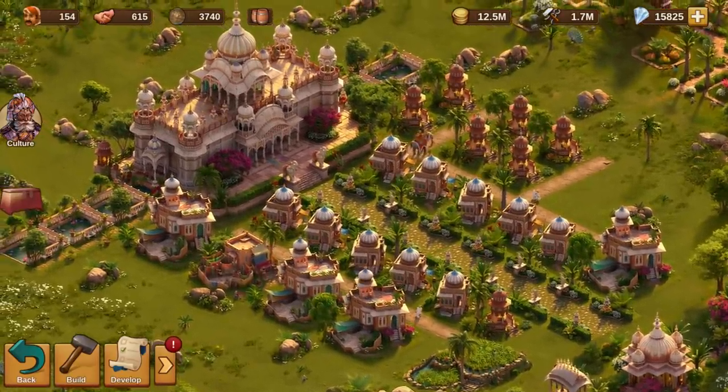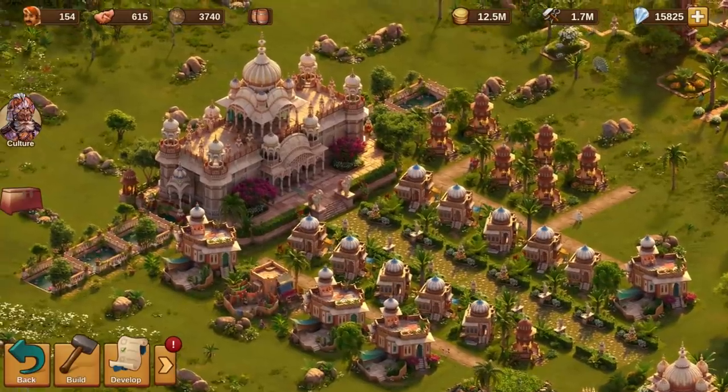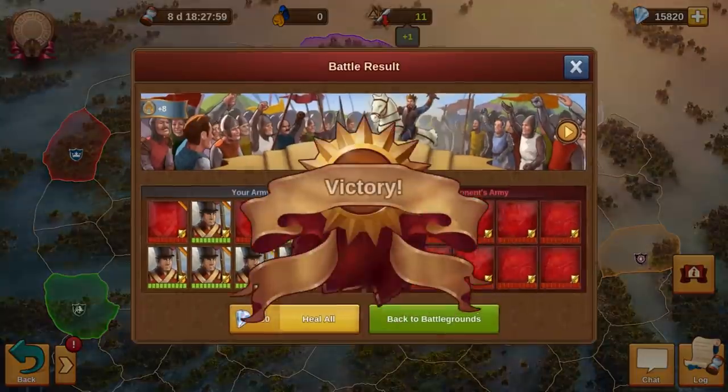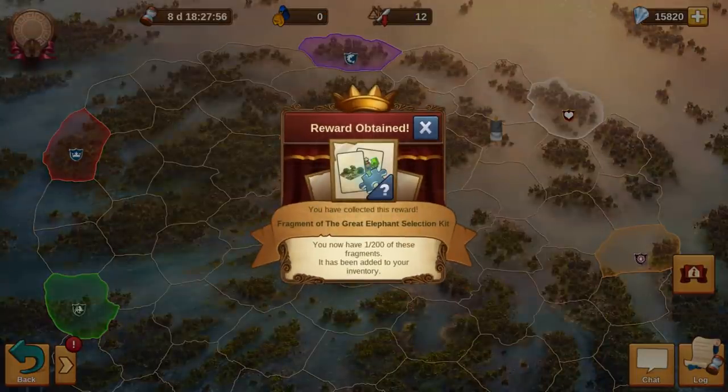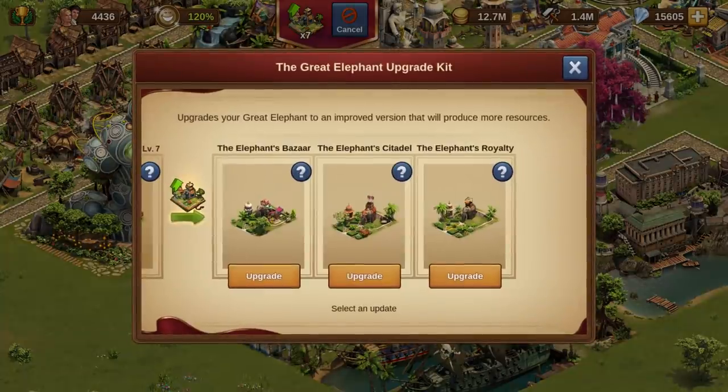Inspired by the wonderful visuals of the latest cultural settlement, the Mughal Empire, there are also new prizes to be won that pick up that theme once again. Completing battles on the new map will give you the chance to receive fragments for the Great Elephant Selection Kit — a new building with eight levels. When you reach the final level, you can choose between three different looks.